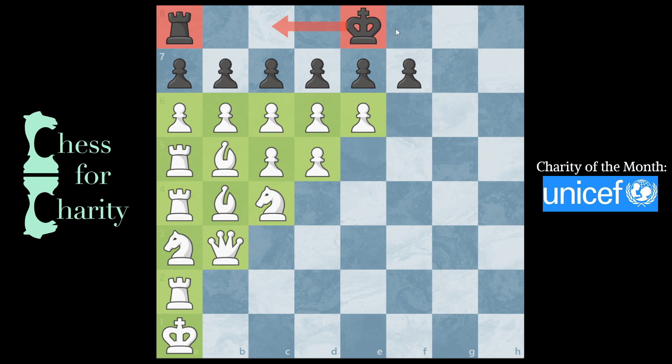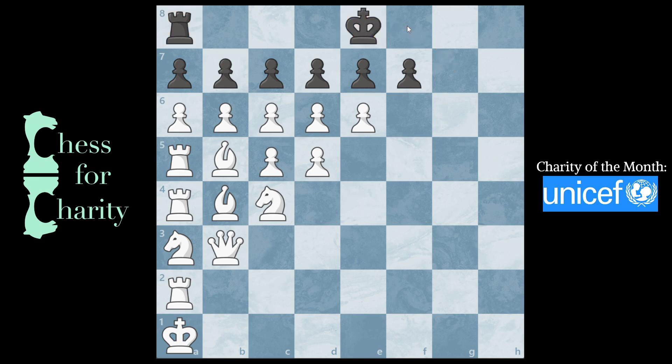First thought: if black can't castle, that means that black's king or black's rook must have already moved — that's how the rules of chess work. So if this king ever got out and then came back, it's not able to castle. So if you could just prove that this king moved, you'd be able to show that black cannot castle.